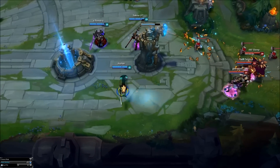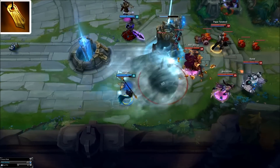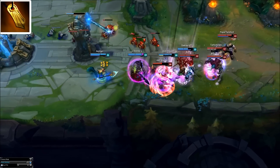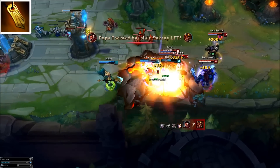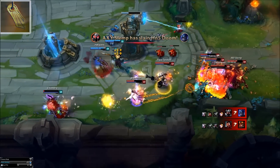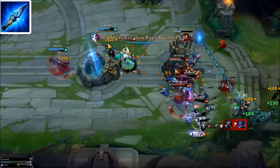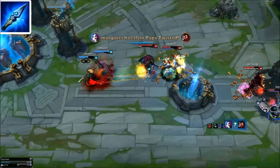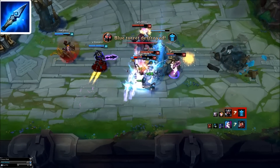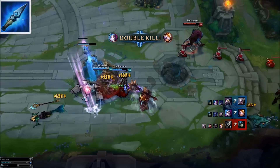Support items — there are two main support items for Nami, both equally viable. Coin: Nami works with coin if you're going full utility and planning for a very passive laning phase, for example versus Leona where you want to sit back. The active works amazingly with your ultimate and passive giving you the ability to run or chase an enemy with ease. Spell Thief's: this is a more popular item for Nami. The AP gives your whole kit more damage and improves the heal. Due to Nami's range she can proc Spell Thief's with relative ease. The active can also help you land your Q and the lockdown helps kiting or chasing enemies.